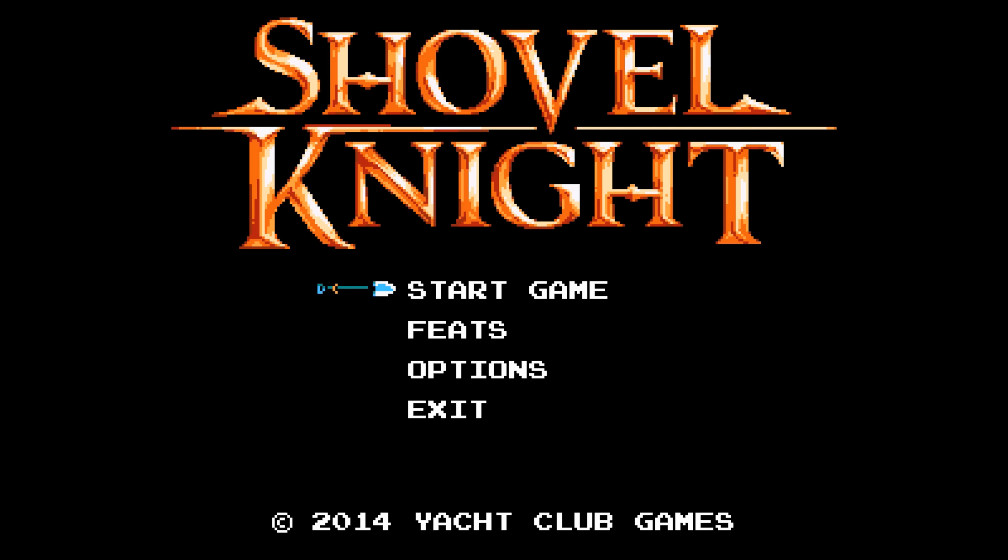In it, you play Shovel Knight, a knight that used to travel the world and look for fat loot with his friend Shield Knight. Unfortunately, she disappeared after they found an evil cursed amulet, and since then the land has been taken over by the evil enchantress and her knights. So join Shovel Knight as he goes to look for her, find the evil tower, kill them all and get some fat loot along the way. Developed by Yacht Club Games, this is one hell of an 8-bit treat.